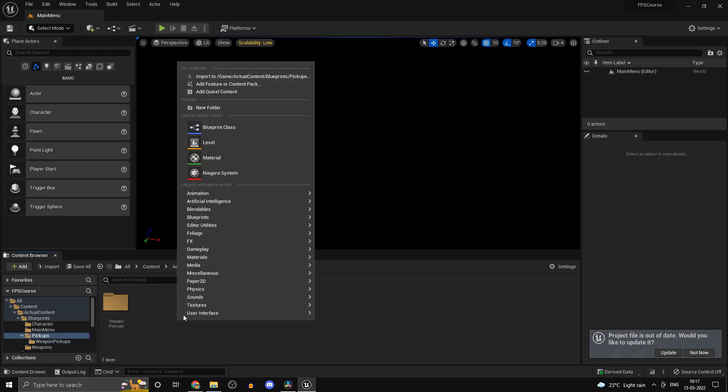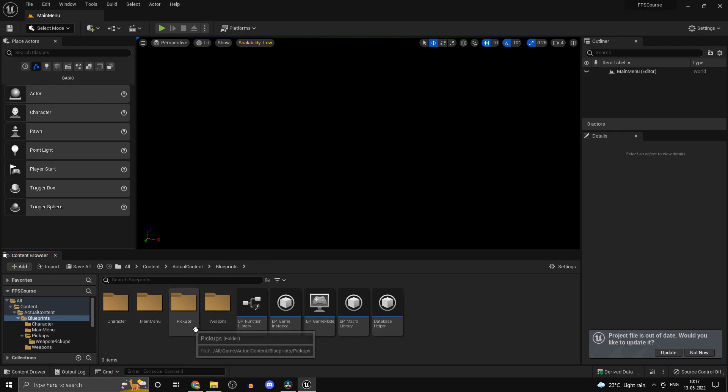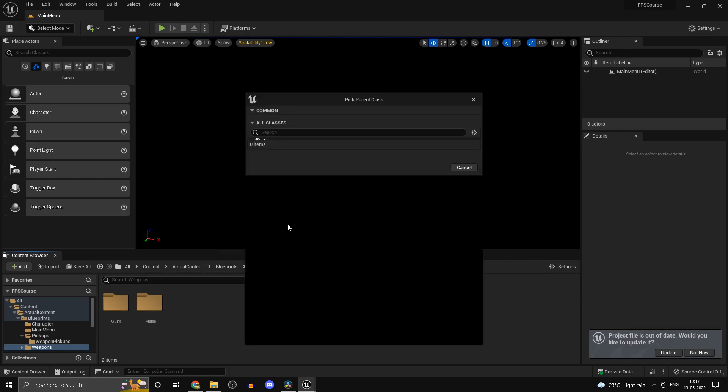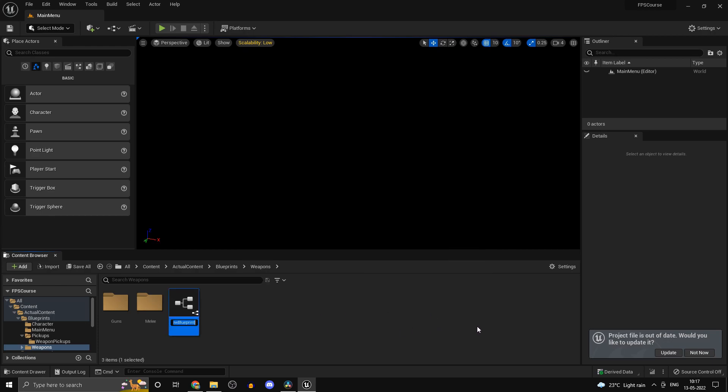Head back into pickups — we'll leave the other pickups for later. Head into weapons, right click and create a new folder called 'guns', and create another folder called 'melee'. Under the weapons folder itself, create a new Blueprint class of type CPP_Weapon and call it BP_Weapon.